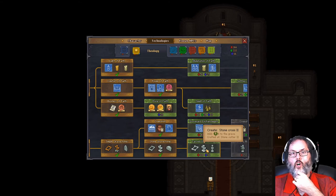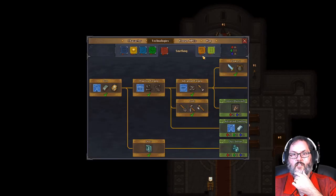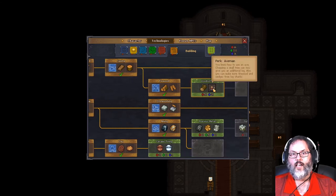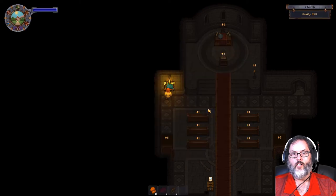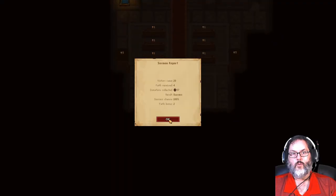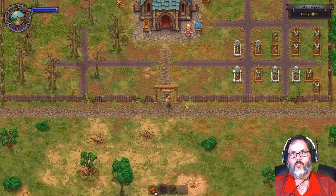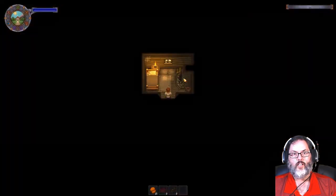I want to open this at the stone cutter. It's under building - we have the stone cutter already. Let's go ahead and open the wood cutter as well, that gives us the ability to cut down the big trees. That's good. We picked up 57 copper today. Let's teleport out to the quarry so I can show you that.